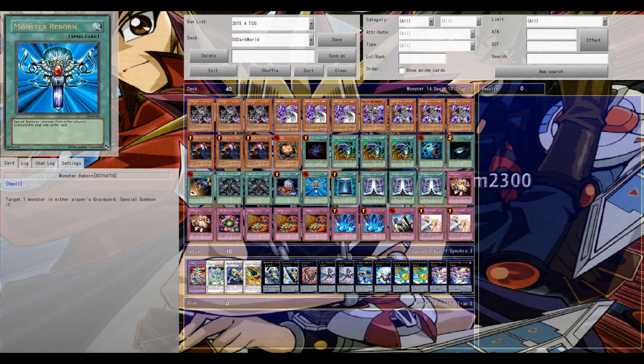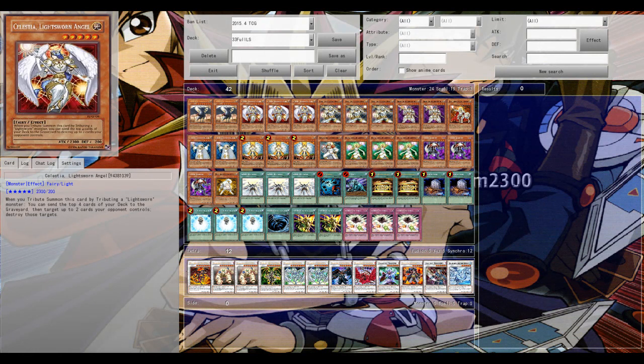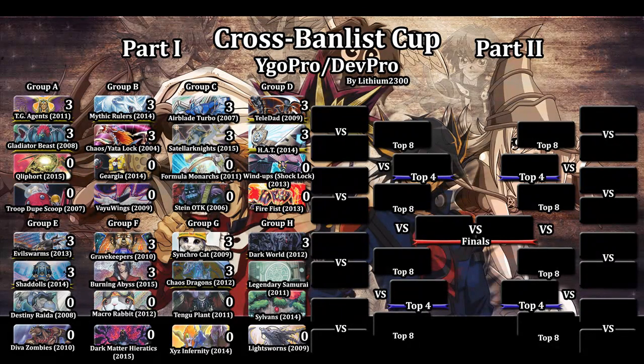Kind of expected that Dark World would take it. Anyway, the next match will be the last match for the first part of the tournament: Legendary Six Samurai versus Sylvans, and after that match it's all the way back to the beginning, back to Group A. Guys, I'm doing my best to get these matches done as fast as possible — they do take up a lot of time — but I'm doing my best to play everything out and get them up as fast as possible. Thanks for watching, and feel free to leave a comment or a like if you enjoyed the video. Leakim signing out. Peace.